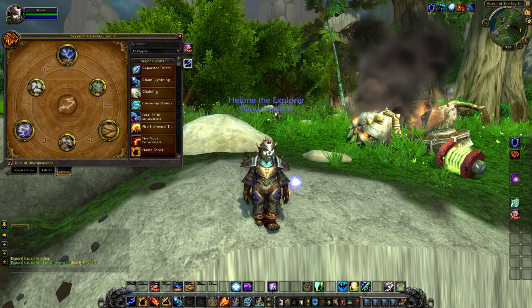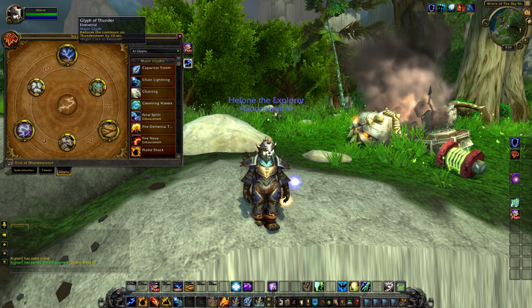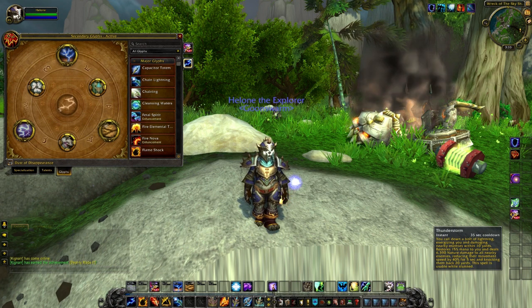As for glyphs, we picked up Glyph of Thunder, which reduces the cooldown of your Thunderstorm by 10 seconds, bringing it down to a 35-second cooldown.